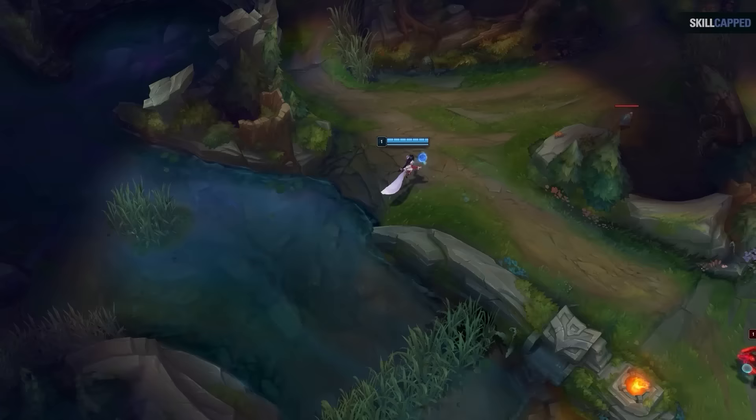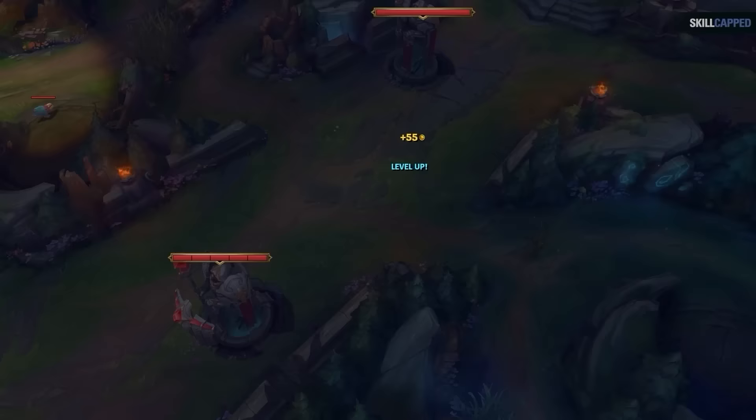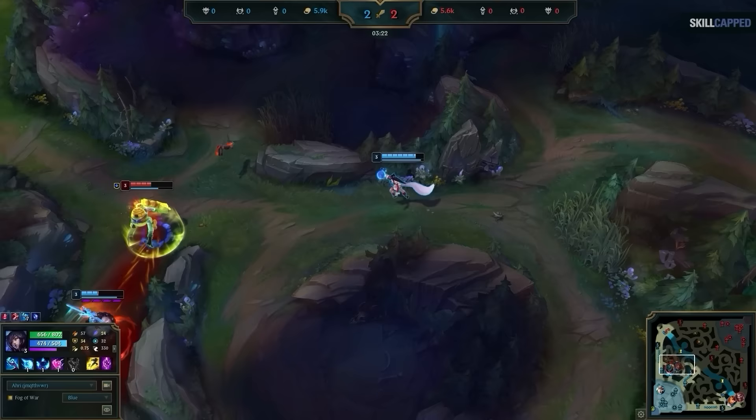Moving into game 2, I again start with the same Faker ward. This time the enemy jungler starts at blue buff and does the standard blue-gromp-wolves route. I catch them at their raptors and spot them moving to invade our blue buff. This gives both me and my jungler ample time to react, and we simply collapse to pick up a free kill in the jungle. First two games, I'm already getting insane results.